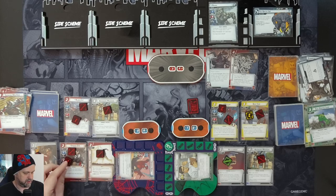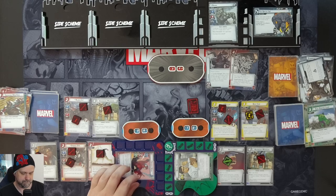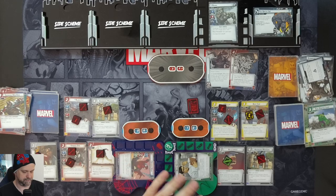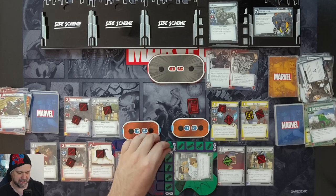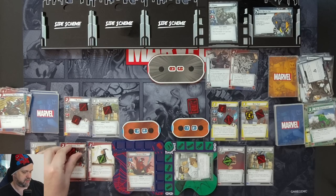We use our last Web Shooter token and a Swinging Web Kick to put in Spider-Girl. After playing Spider-Girl from hand, you can stun or confuse a minion — but there are no minions in play. She attacks for two, taking Rhino down to 30, and takes one consequential damage. With two stuns on Rhino we can alternate flipping down — that's our turn, ready up.